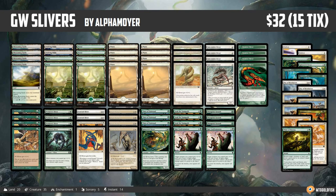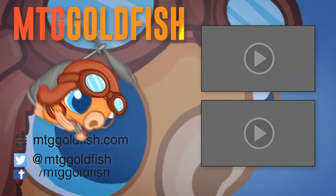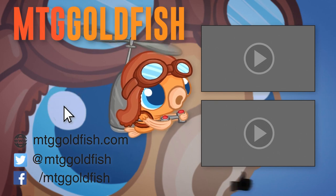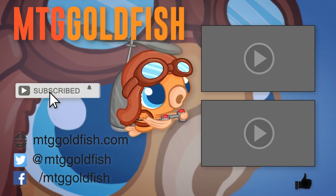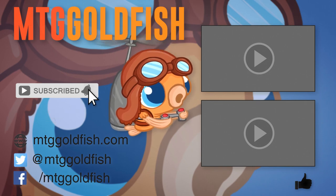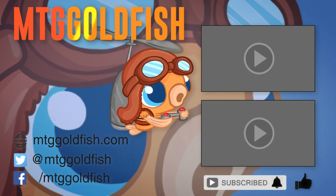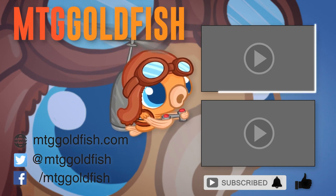And that is Green-White Slivers for Pauper - that's the deck tech for today. Thank you very much for watching, I hope you enjoyed the video. If you enjoyed it, help us out by clicking the like button, hit the subscribe button, and don't forget to hit that bell icon to get alerts whenever we have new videos.